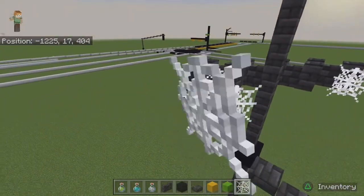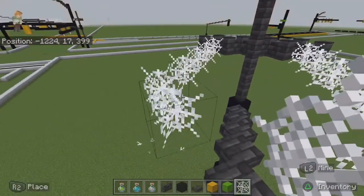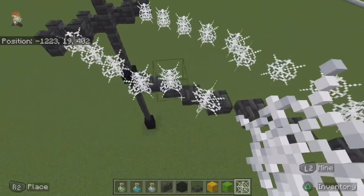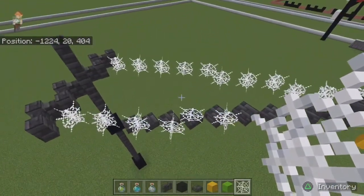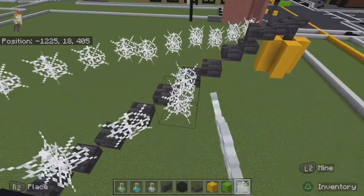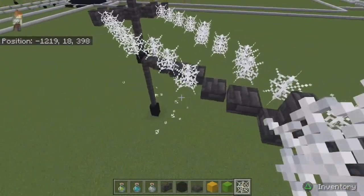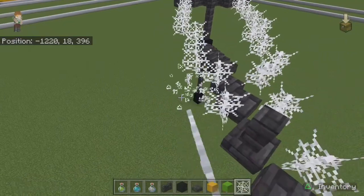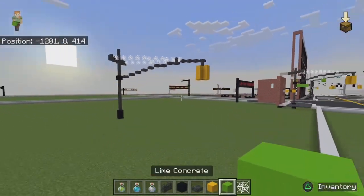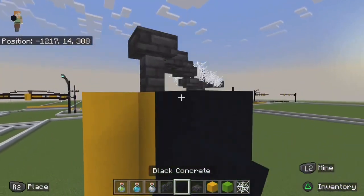Nobody on YouTube or in Minecraft knows how to build New York City stoplights — I looked all over YouTube and there's nobody. Somebody tried to act like they know how to build them. Boom — you got your light. You can do green on whatever side you want.